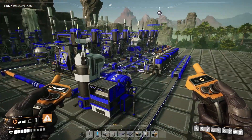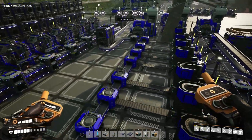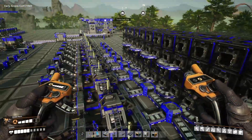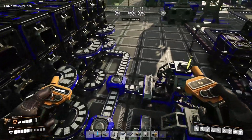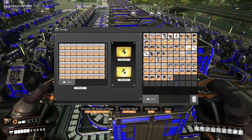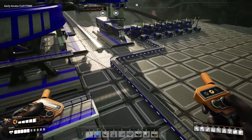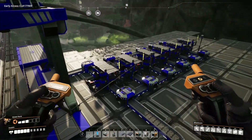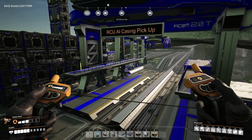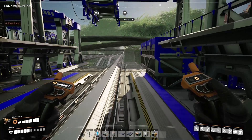The aluminum scrap coming out was being processed into aluminum ingots, and the aluminum ingots were being pumped in to feed the alclad aluminum sheets. I arranged it so they all come down and go into the last storage unit - it's going to take a lot of time to get rid of that many alclad aluminum sheets. I also needed to set up an aluminum casing production line to feed the radio controlled units.